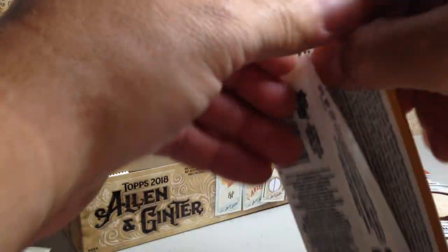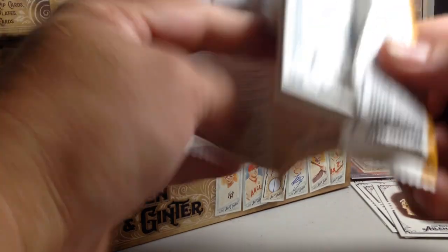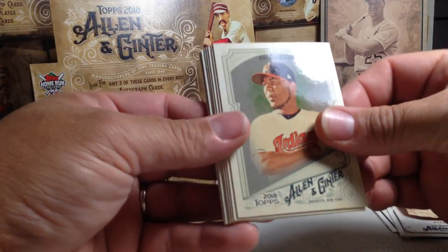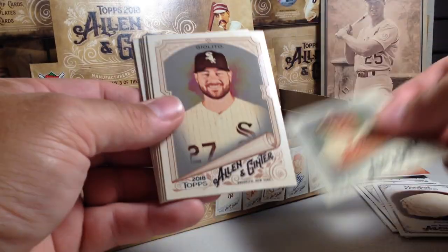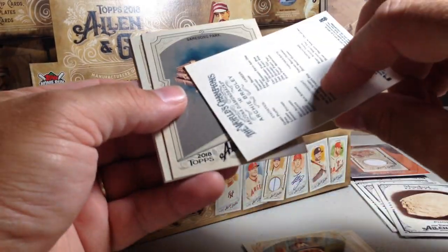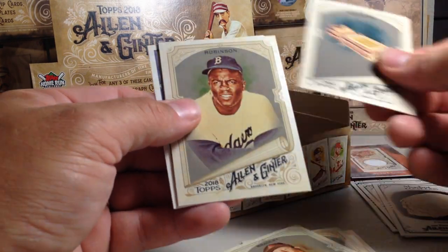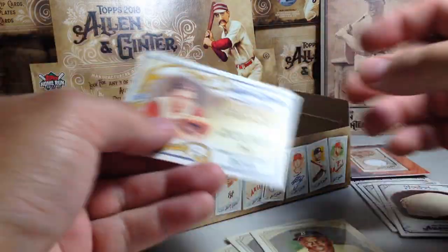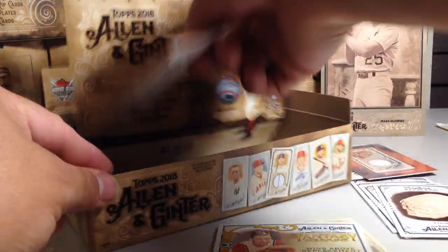Two packs left. I'm kind of glad to get the hot box out of the way early because they usually don't have autos in them — so this is a good thing. Edwin Encarnacion, Lucas Giolito, Cameron Maybin, Archie Bradley, Jackie Robinson, Tom Seaver mini, and Johnny Bench.